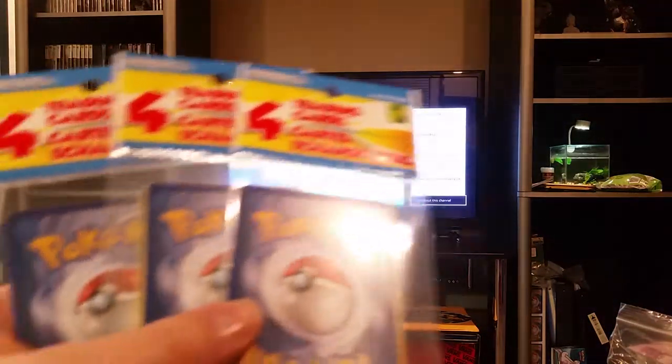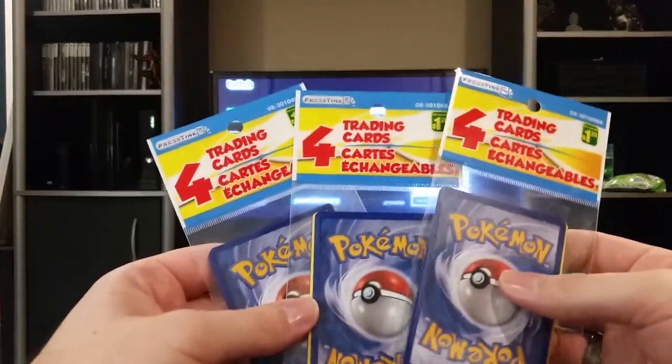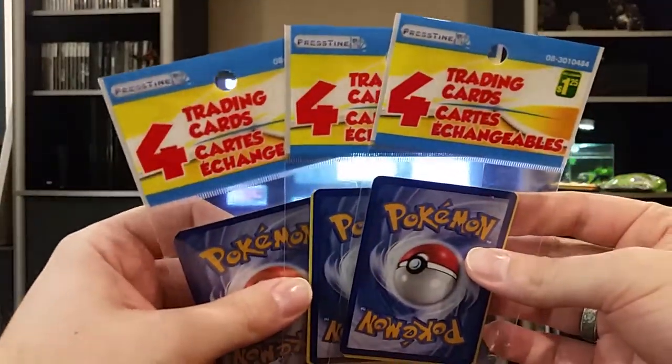Joel Porter here with another little Pokemon card unboxing. At the dollar store there are these cheap little packs with four cards — they used to be a buck, so 25 cents a card. But now they've gone up in price because the economy is bad.